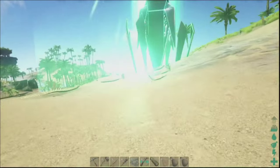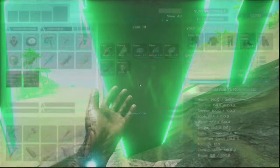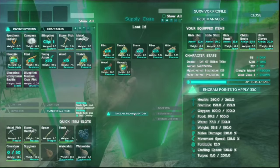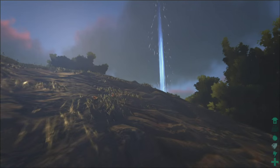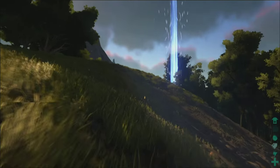Inside all these crates you have chances of getting engrams, but in the harder parts of the island you get higher-tier engrams. So you can see here there's lots of fibre, stone, thatch, wood, hide. You can see this blue one in the distance — this is going to be level 25. You will not be able to access what's inside unless you're at level 25.